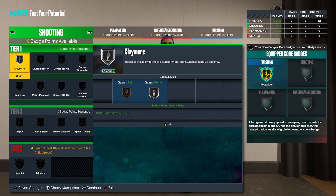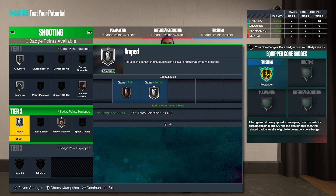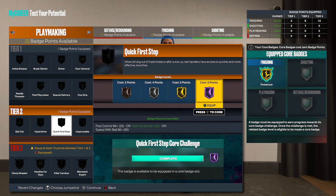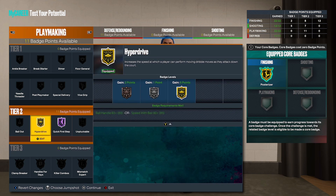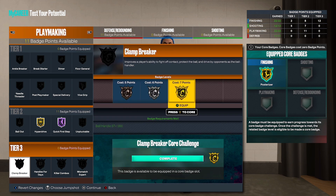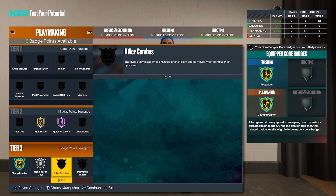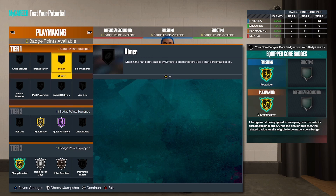For shooting badges, I'm going with silver claymore, silver guard up, bronze volume shooter, bronze green machine, and silver amped — that takes care of shooting badges. For playmaking badges, immediately come down to quick first step — you get it at Hall of Fame. Put hyperdrive on gold and your tier three section is immediately unlocked. Put clamp breaker on gold and core it so you don't spend any badge points on it. Handles for days on silver, killer combos on bronze — that takes care of playmaking badges. You get three out of four tier three badges in the playmaking section — three tier threes in finishing and three tier threes in playmaking.